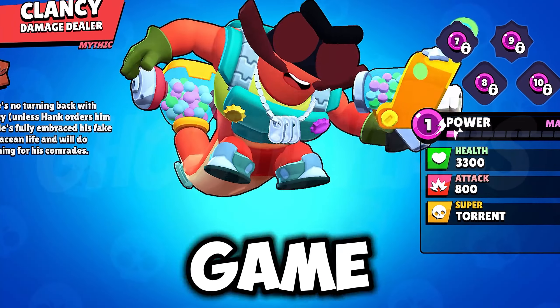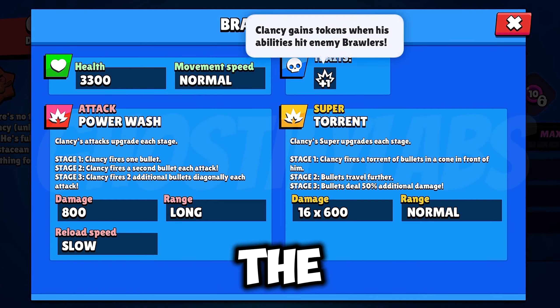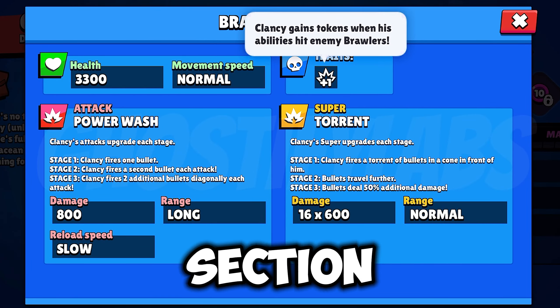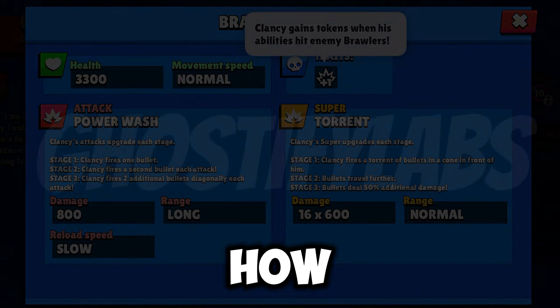Soon this brawler is coming to our game and is going to be very fun. His name is Clemzy, a damage dealer brawler with mythic rarity. Here I'm going to show the power 1 stats of this brawler and more information like gadgets and star powers. You guys can see the stats here. Tell me in the comment section what you think after watching this video and how you're going to use this brawler.